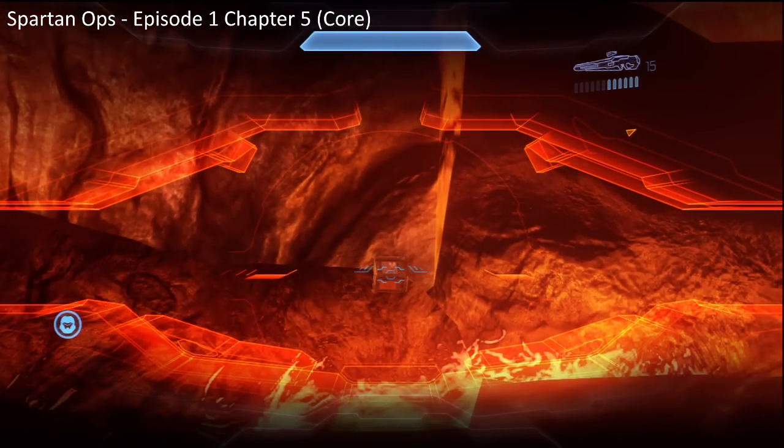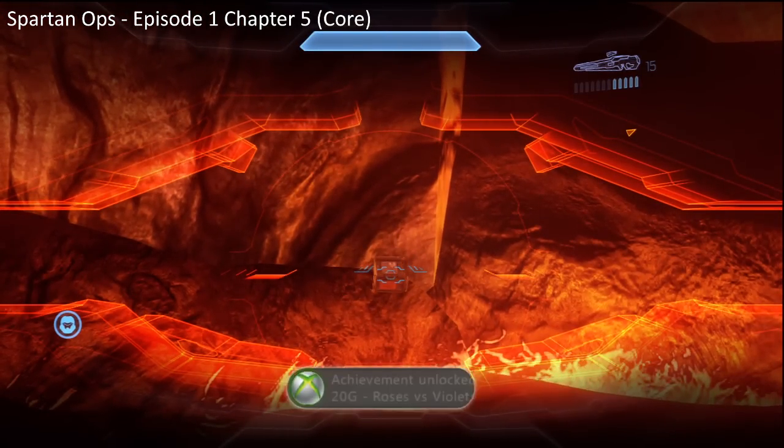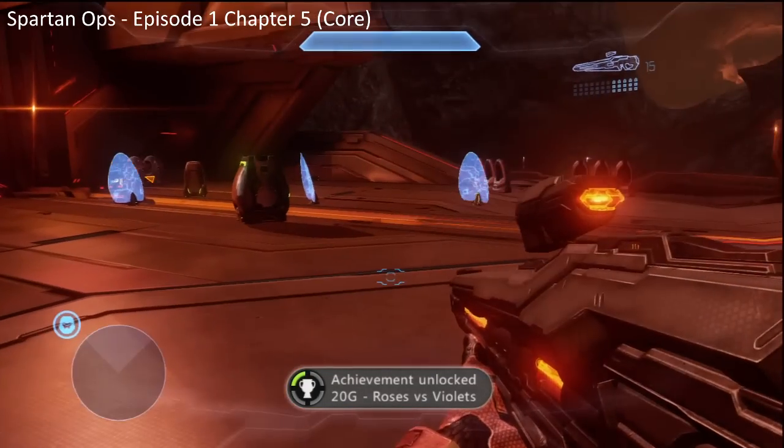Right before you hit that terminal, what you want to do is jump up on this ledge here. Find a box, all you gotta do is shoot it, and there you go — you have the achievement.